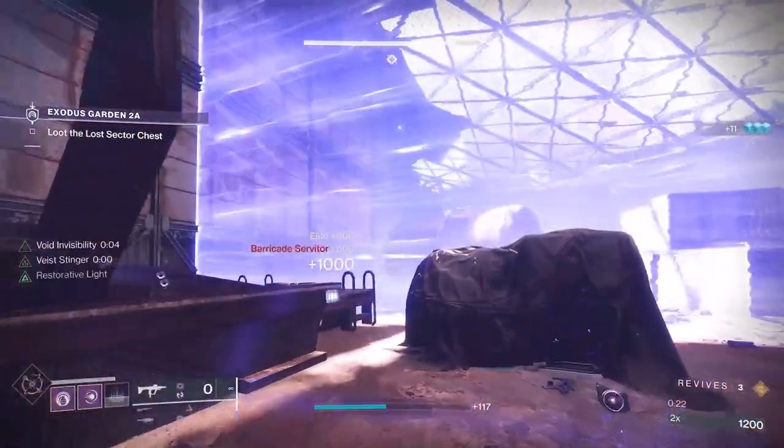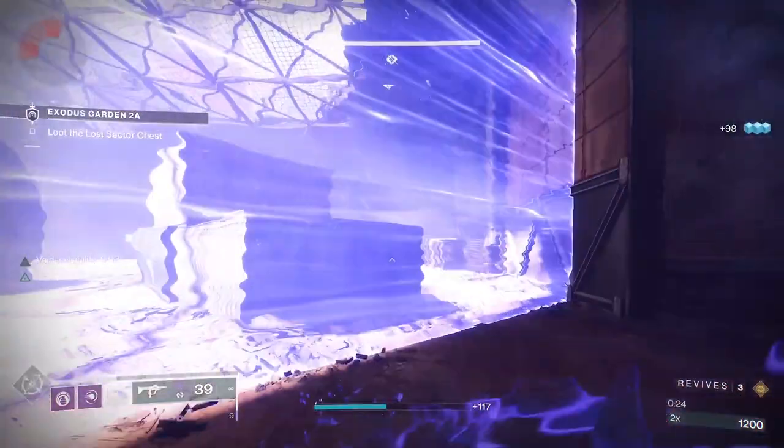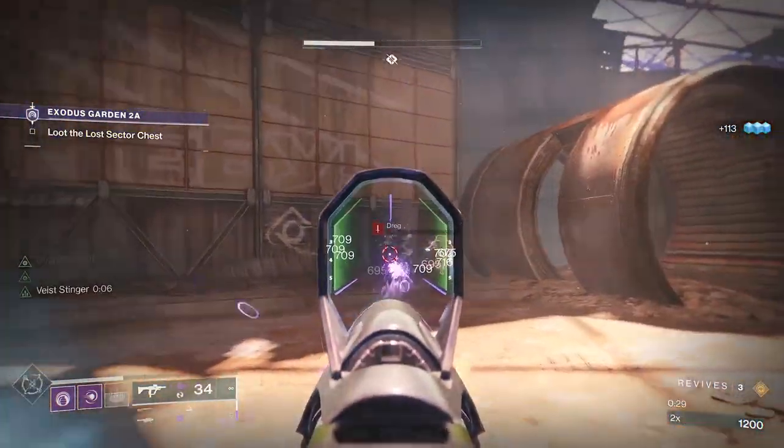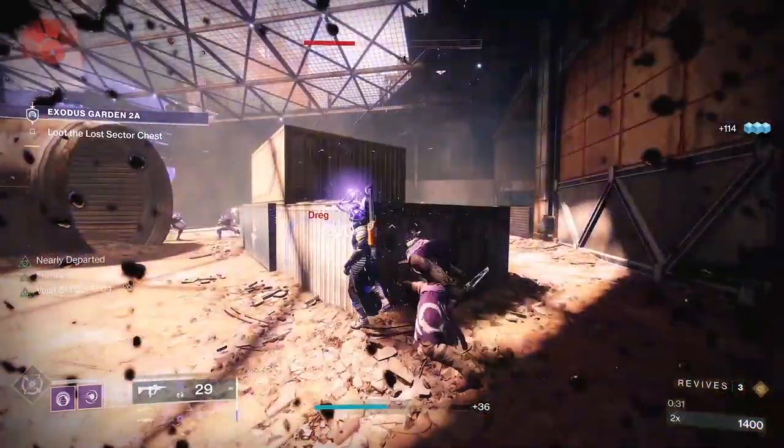There are three parts to this build. First, I'll cover which armor mods I equipped and why I'm using them. Next, I'll go over my preferred Void abilities, aspects, and fragments. And finally, I'll discuss which exotics I think you should use.